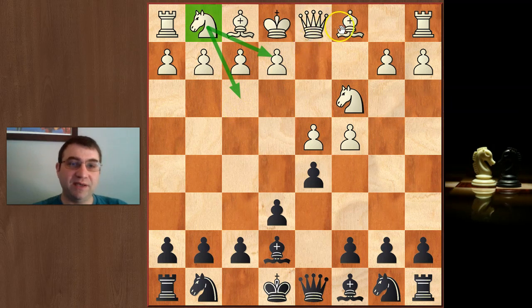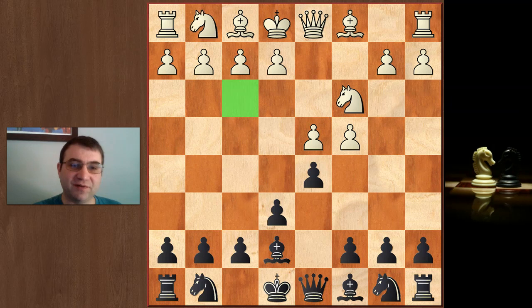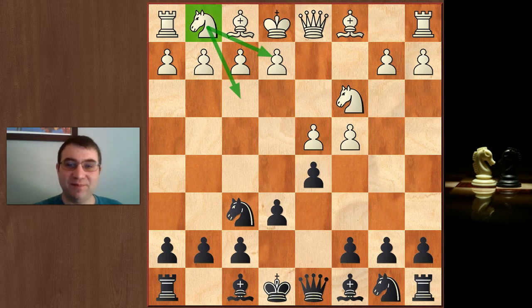If the knight goes to f3, you'll be playing a Carlsbad pawn structure with the knight on f3, which is considered a little more sedate — not as dangerous for black as with the knight on e2. Bishop e7 preventing Ne2 would be a minor victory. Bishop e7, also called the Cherosek variation, was one of Kasparov's favorites. Going back to the knight f6 move order — this is kind of a big topic, so we'll take a detailed look.